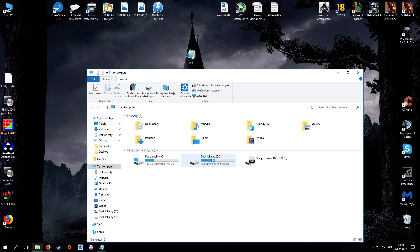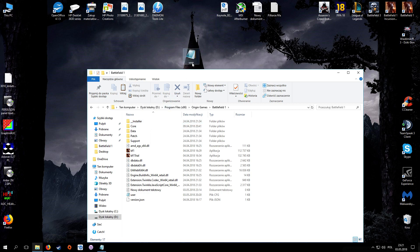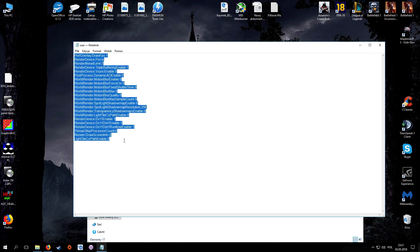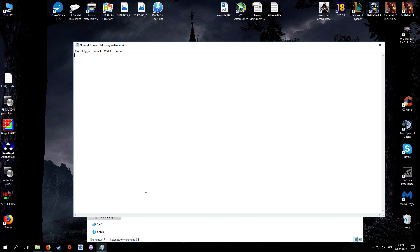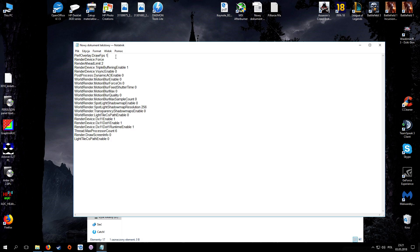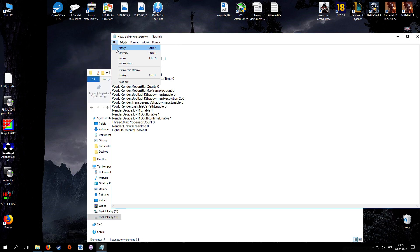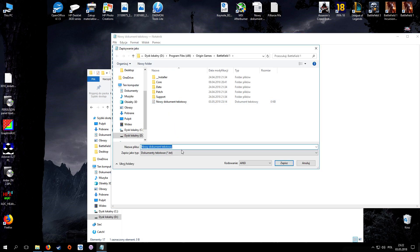The last thing you need to do is open your Battlefield 1 installation folder. Copy the config commands from the video description, create a new text document in the Battlefield 1 folder, and paste them in. If you don't want the FPS counter displayed in the upper right corner, delete the first comment line. Then click File, Save As, and name the file user.cfg.